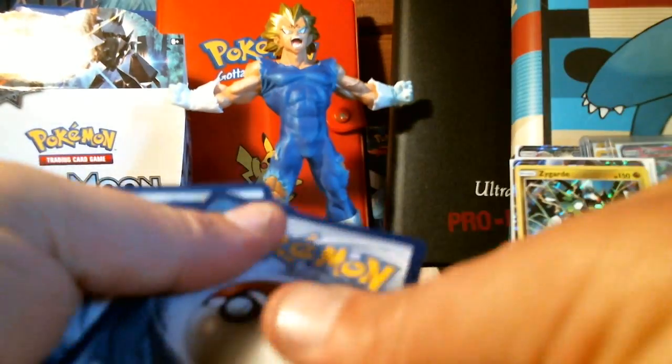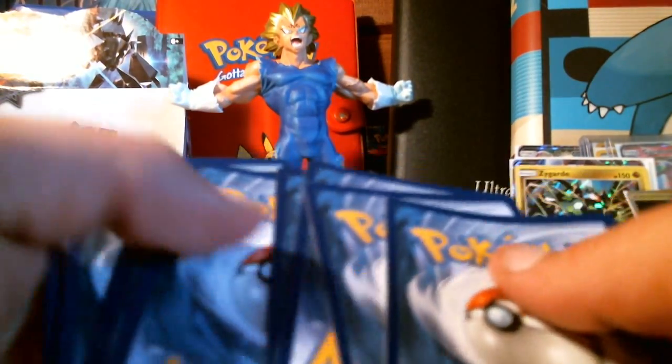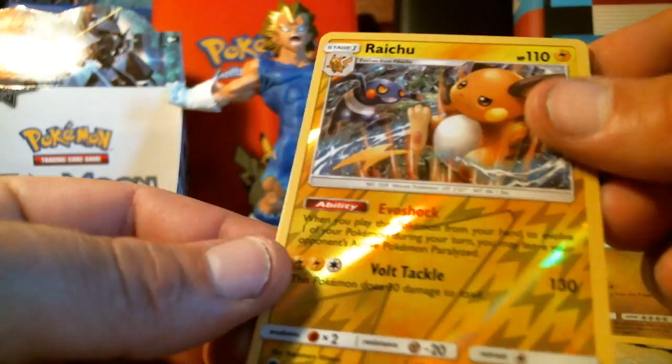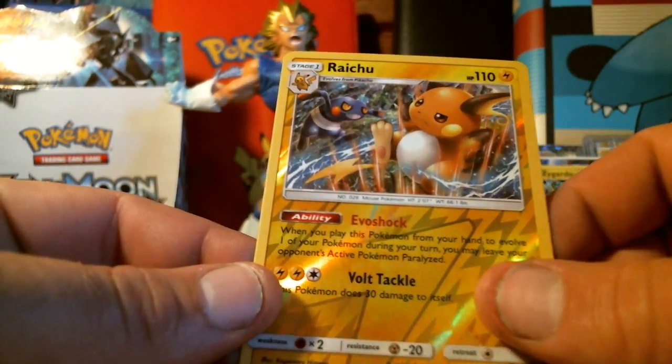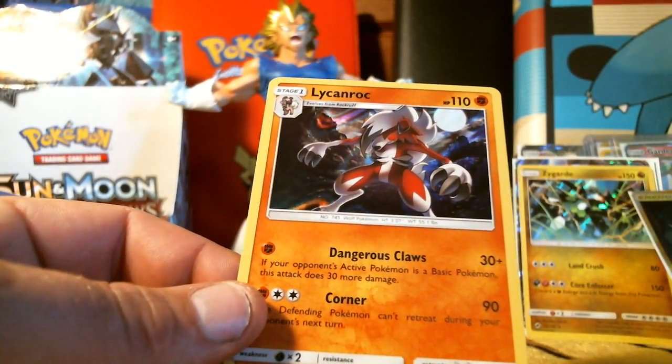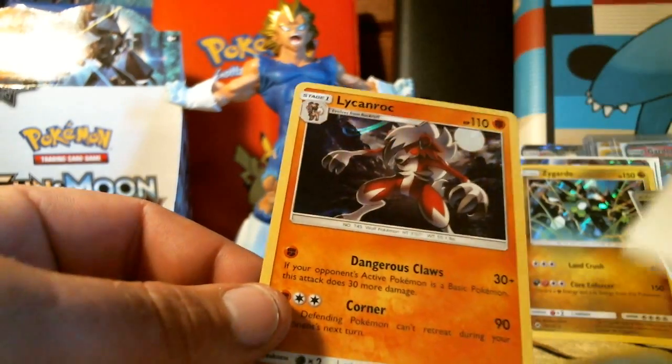The Lycanroc holographic card — I told you I was going to get a lot of that. It's red like Charizard, you've got like a Nike swoosh going on up there. Beautiful card, absolutely beautiful. Majin Vegeta, Goku — you just welled this box! I really want to see what that secret rare energy is.